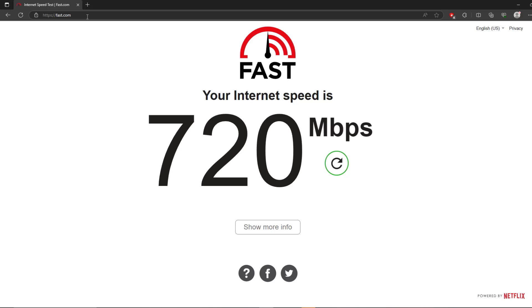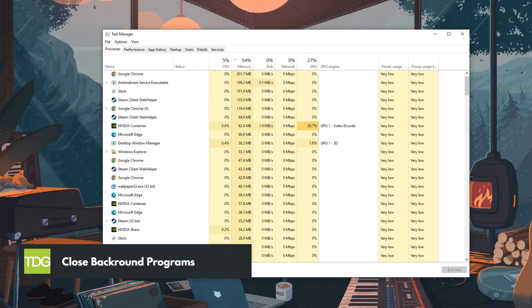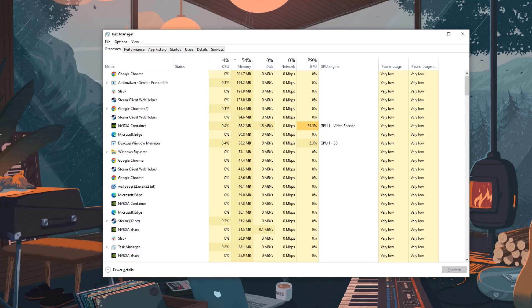If speeds look normal, try simply restarting your router and modem. This refreshes the connection and clears out any caching issues. Running too many background applications can strain your system and cause rubber banding. Close unnecessary programs before launching Overwatch 2 to free up resources, and check the task manager to identify resource-hogging applications.